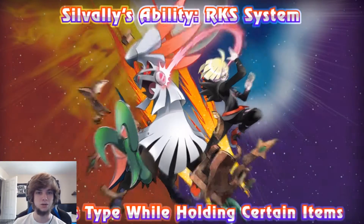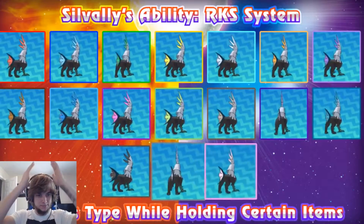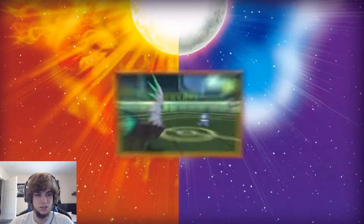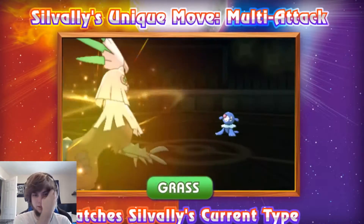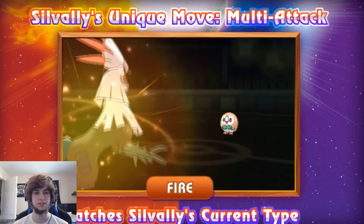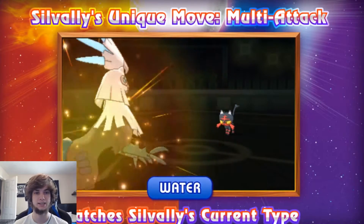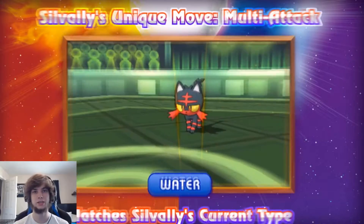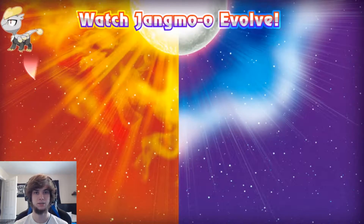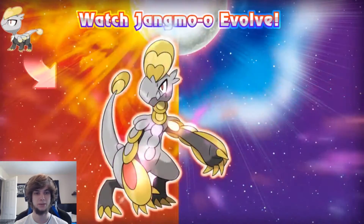There's Team Skull here — like Gladion or something like that. His spikes and tail change with his type. He's a lot like Arceus — if he holds an item, his type changes. He's got Multi-Attack, which is kind of like Judgment from Arceus. That's going to be really broken if they give it to you mid-game. I hope it's something you get towards the end, and hopefully we can actually get Type Null — he looks really cool.